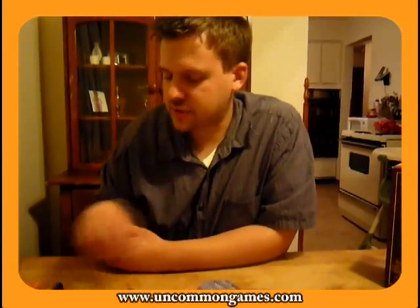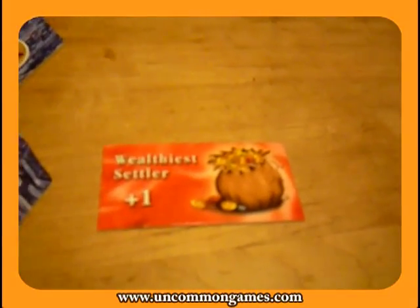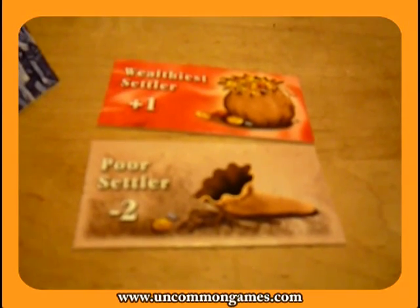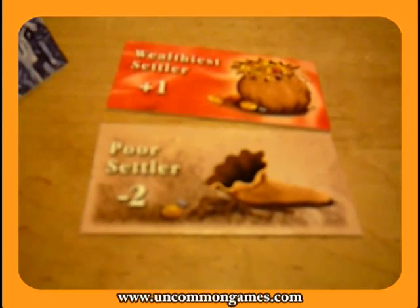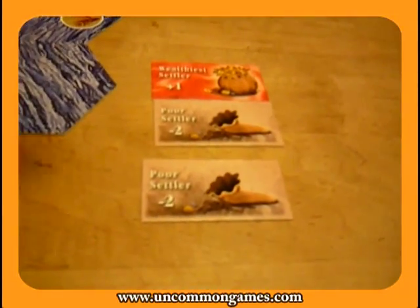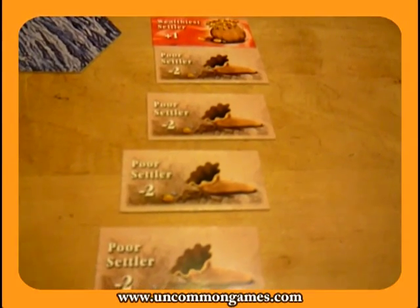There's one interesting twist though. Whoever has the most gold is the wealthiest settler and gets plus one victory point. Whoever has the least amount of gold is the poorest settler and gets minus two victory points. With the wealthiest settler, there can be only one — if there's a tie for most gold, no one is the wealthiest settler and no one gets that extra victory point.